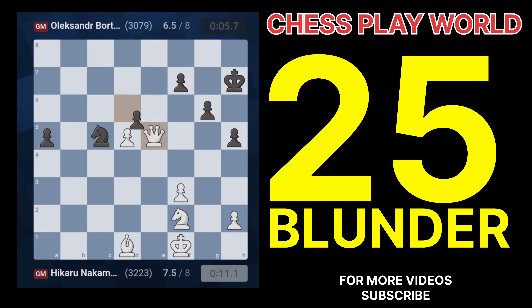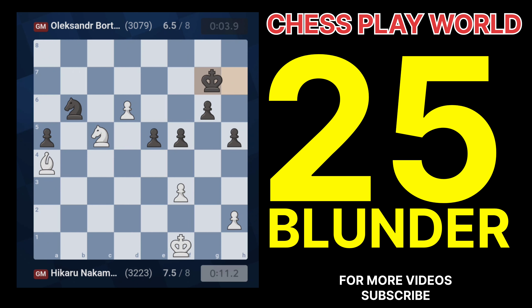Question 22: Why is 43.Kf1 a blunder? 43.Kf1 moves the king into a more exposed position and doesn't improve White's position. Question 23: What's the blunder in 45.Ne4? 45.Ne4 allows Black to simplify the position and activate their pieces further.